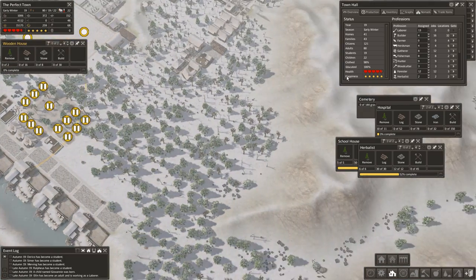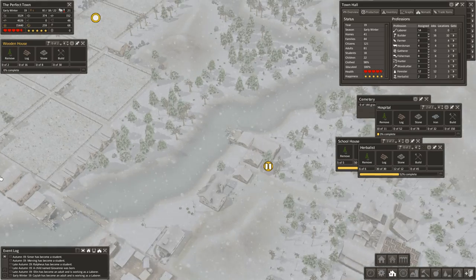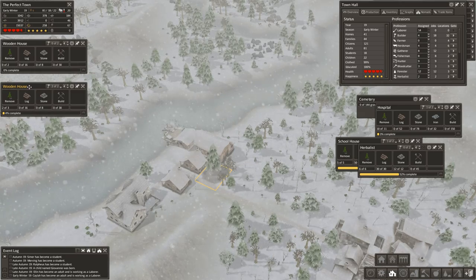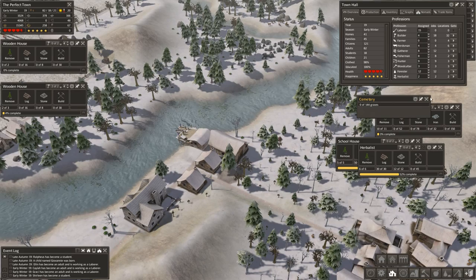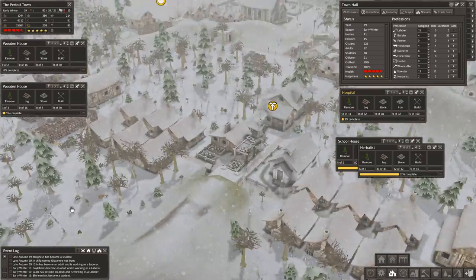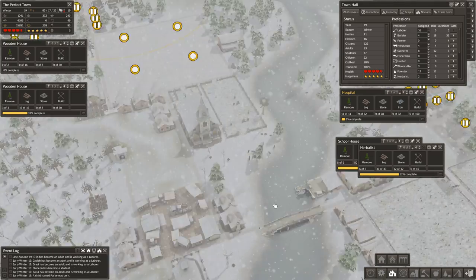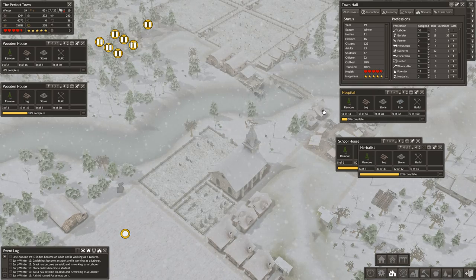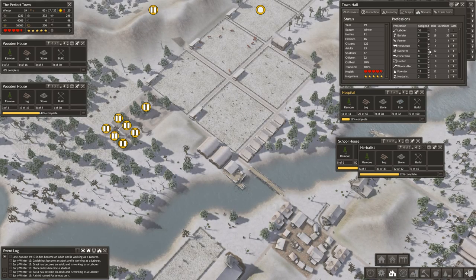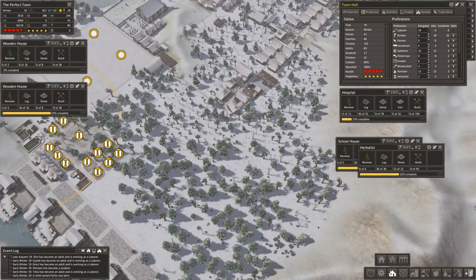Our population is up to 121 already, and this is going to continue to grow and grow. This is why people find themselves with starvation and tool shortages — everything seems to be going really well, but you start expanding so fast that if your initial infrastructure isn't efficient enough, you can easily run into some problems. To avoid that, we're going to bump up our gatherers just a little bit to get some more extra food. It'll be nice when we have some crops.